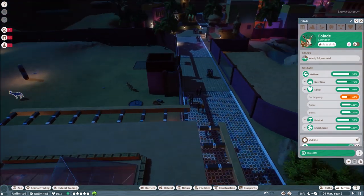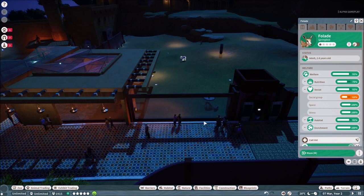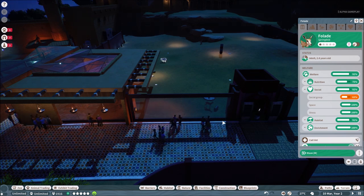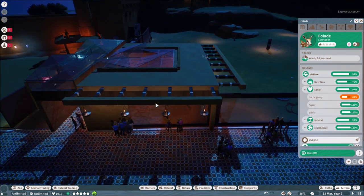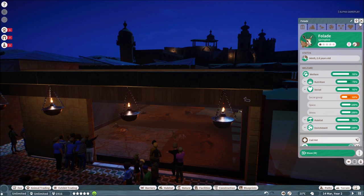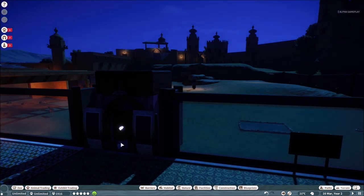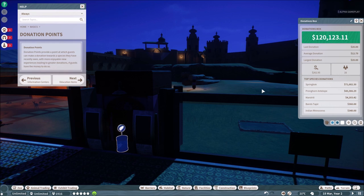If visitors get really close to the animals and can see them, they are especially happy. They can also donate money for the animals — a really cool idea. There's a list of which animals generate the most donation money. This isn't the only way to make money; you can also sell merchandise, drinks, and food for visitors, or charge an entrance fee.